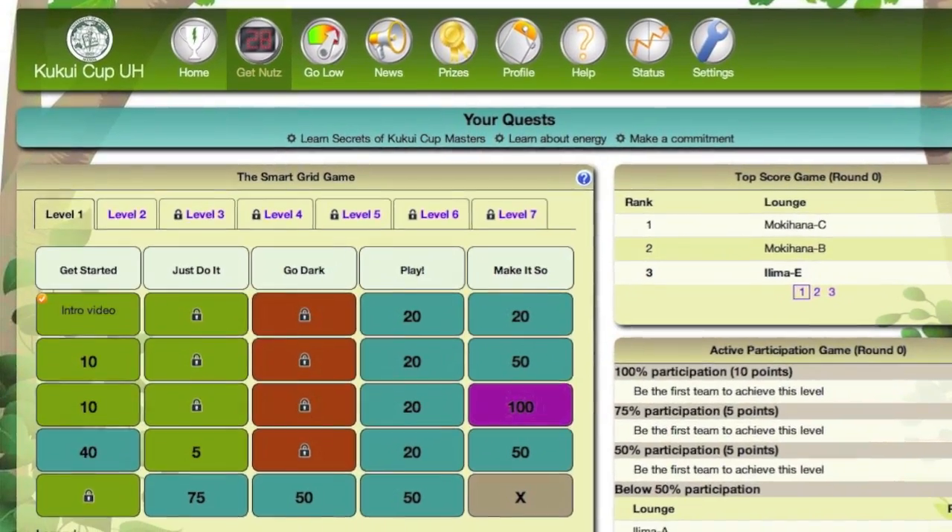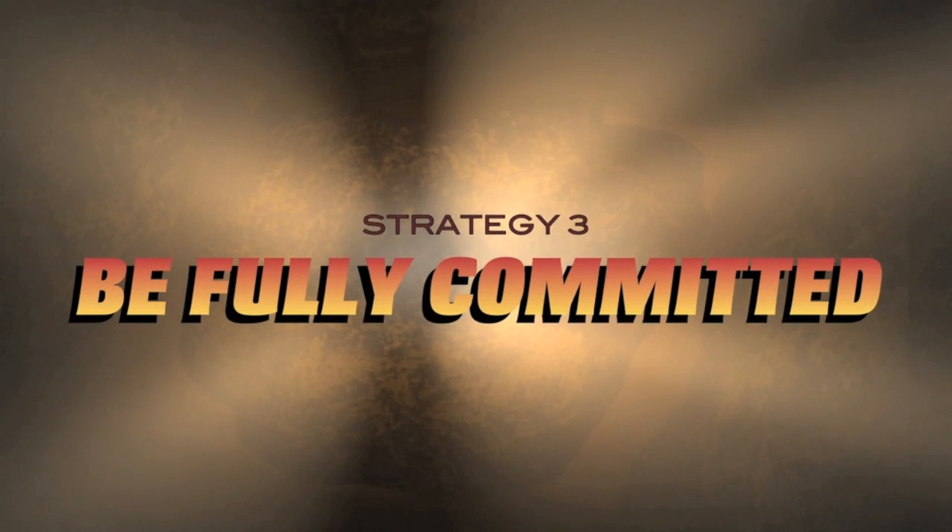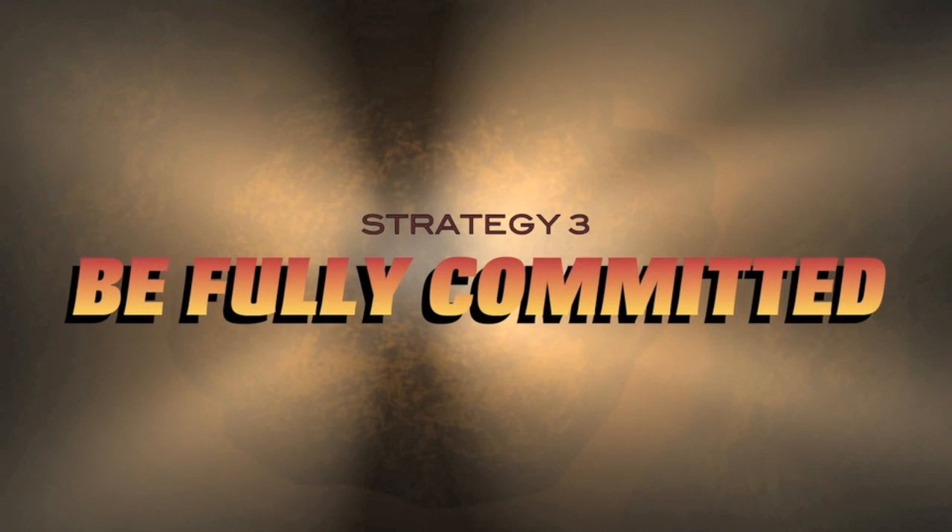One way to gain points is to play the smart grid game, and that brings us to our next strategy. Strategy number three: be fully committed.